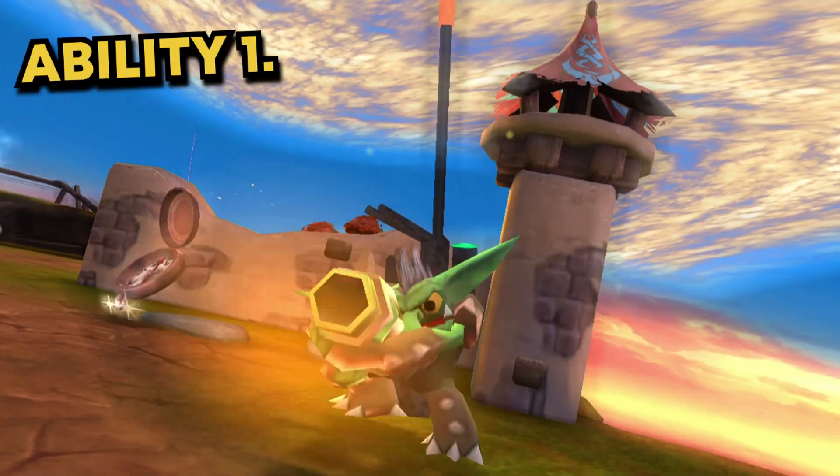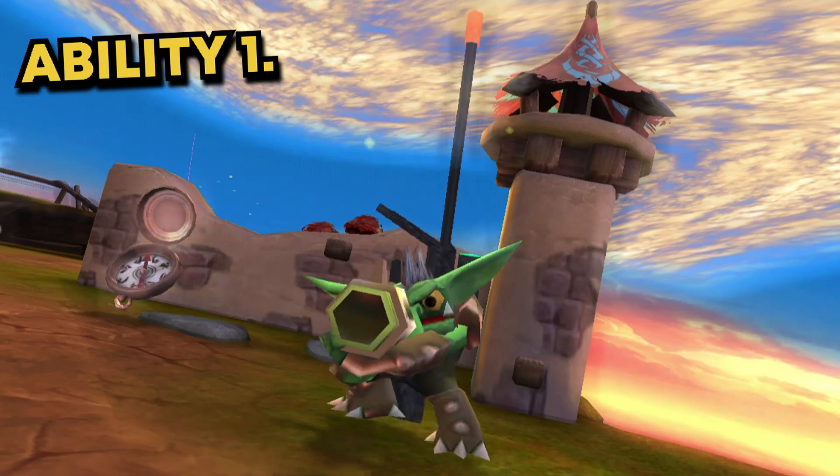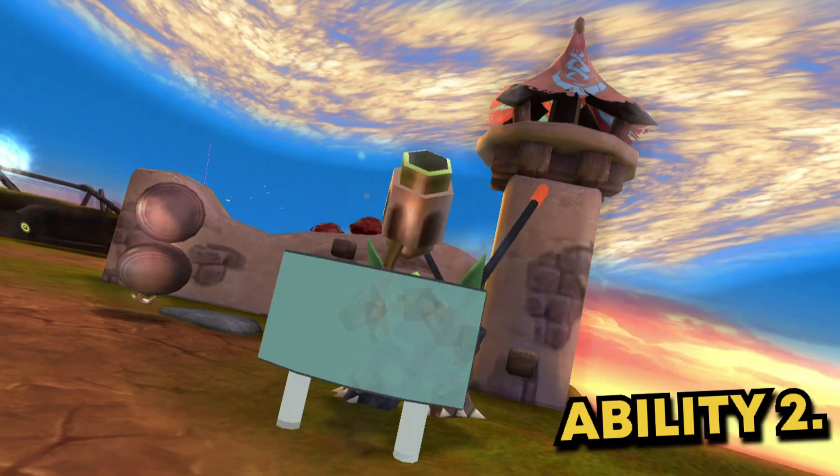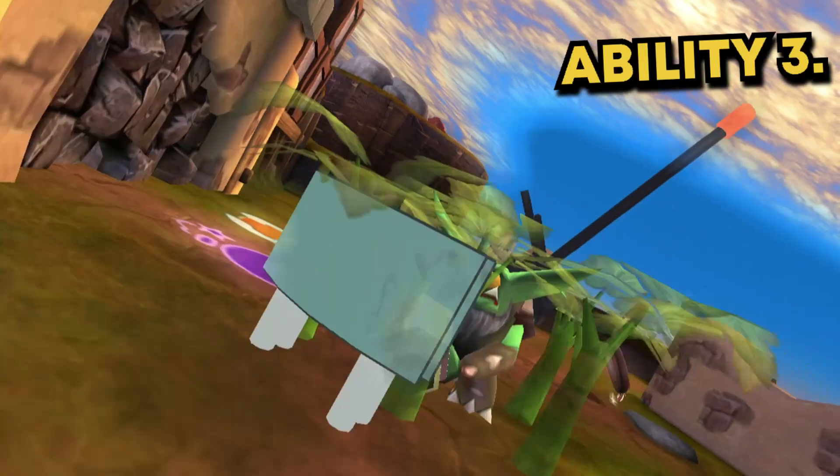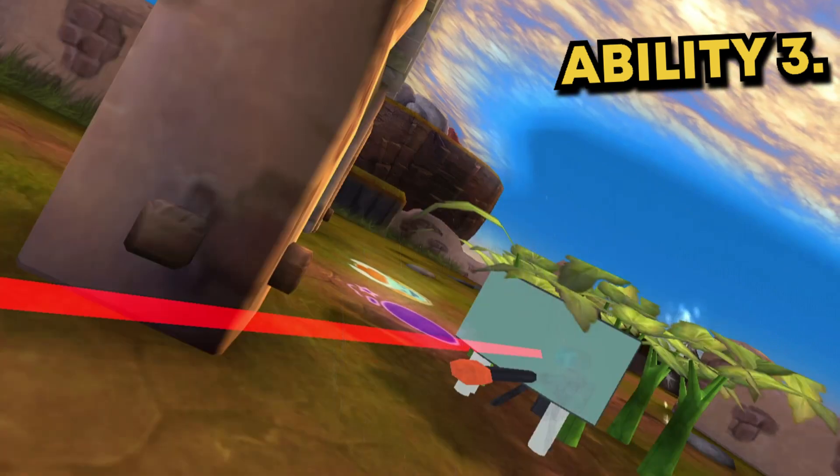Ability 1 is a shot of his gun — this seems to be a shotgun type weapon. Ability 2, Sniper throws down a claymore which explodes upon impact of any enemy. Ability 3 is of course a sniper, and I'm 100% sure this is why he is named Sniper.